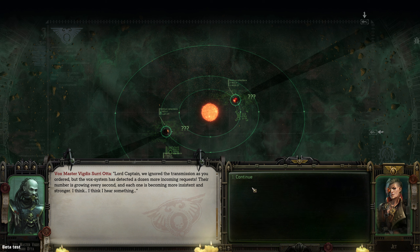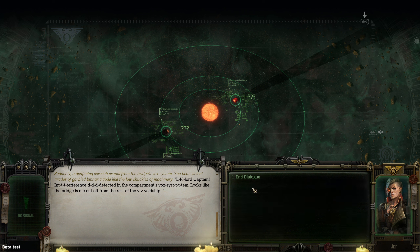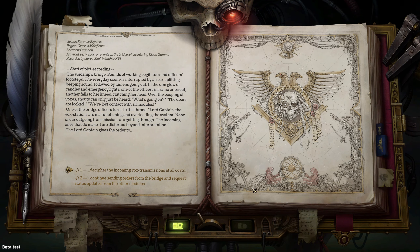Lord Captain, we ignored the transmission as ordered but the Vox system detects a dozen more incoming requests — the number is growing every second, each one becoming more insistent and stronger. Interference detected at the compartments' Vox system — the bridge is cut off from the rest of the void ship. The everyday scene is interrupted by an ear-splitting bleeping sound, followed by lumens going out. In the dim glow of candles and emergency lights, officers cry out — one falls to his knees clutching his head.